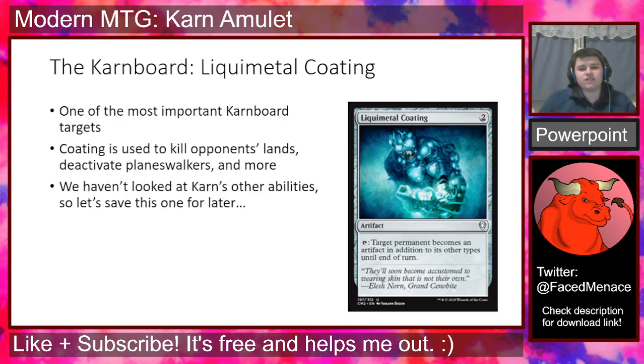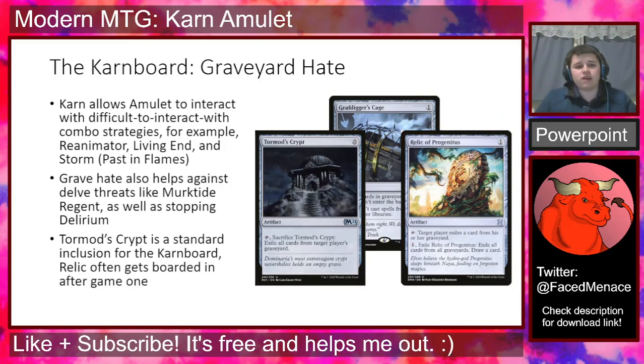The first target is Liquimetal Coating. This is the most obvious thing to talk about with Karn, but without understanding his plus one and passive ability, we can't talk about Coating in detail yet. For now, Coating is a two-mana artifact that taps to make a permanent into an artifact. To give you a general idea: Coating is used to kill opponents' lands and deactivate planeswalkers or other permanents. We'll cover that in more detail later, but it is the most important Karn target.